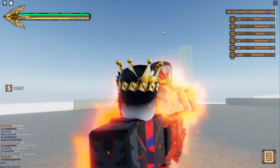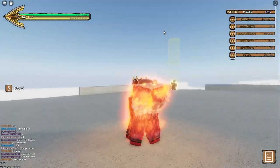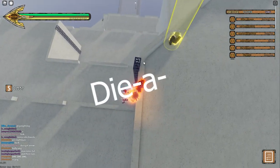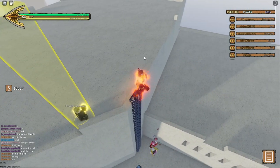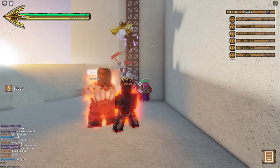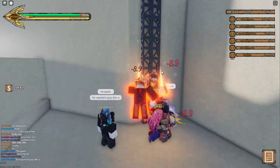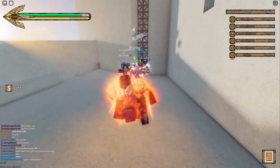One of the things that you can do is block. Blocking while Diavalo is attacking you practically stops him from doing anything to you. Another method you can use is just climb on the ladder while blocking and then jump down while he stops attacking. But that is not the method I am showing you right now.